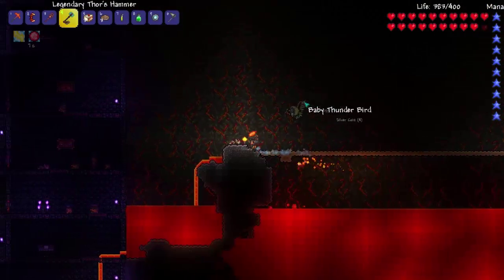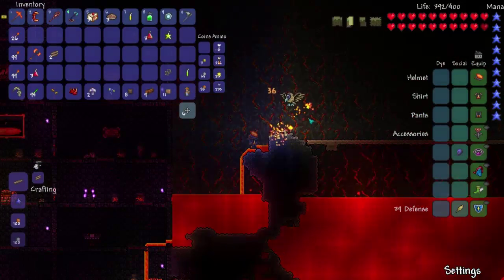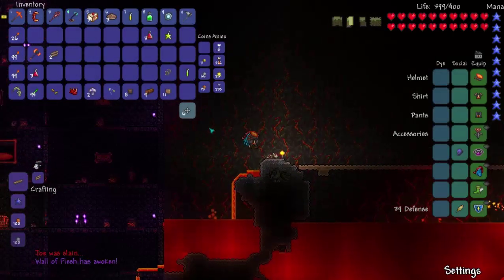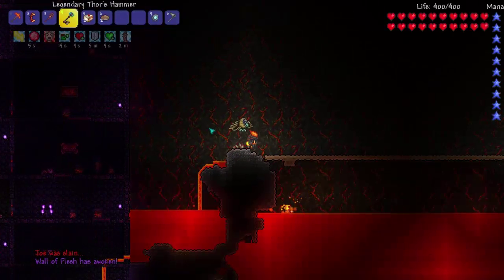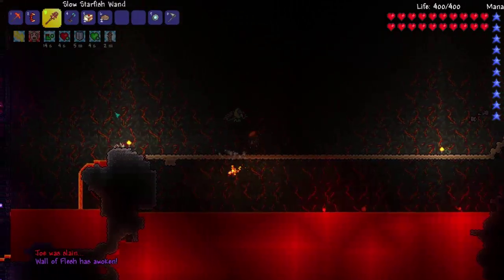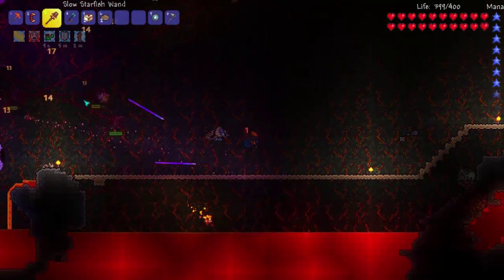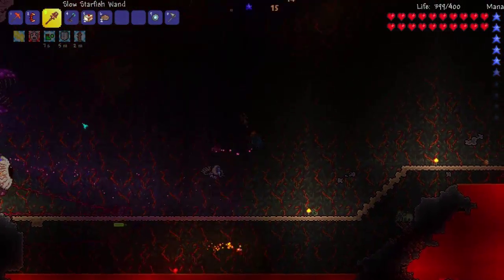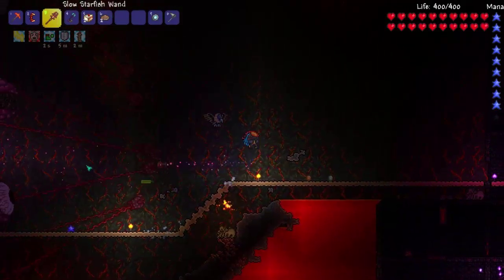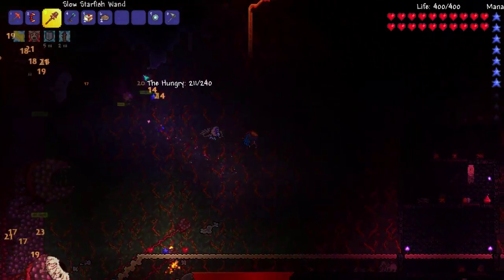Well, here we are. We're gonna do it right now. We're doing it literally right now. Let's do this. We're gonna be using our starfish wand a lot throughout this fight — oh, we move so fast. Starfish wand, the hammer, yadda yadda, the good stuff. Starfish wand is gonna be the main damage dealer here because the Wall of Flesh has a ton of gross little... Oh my God.